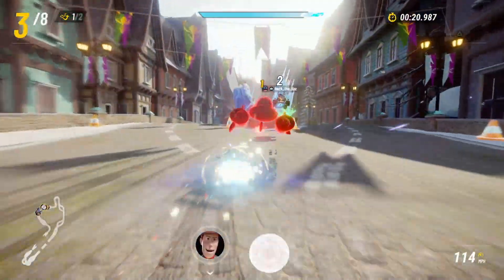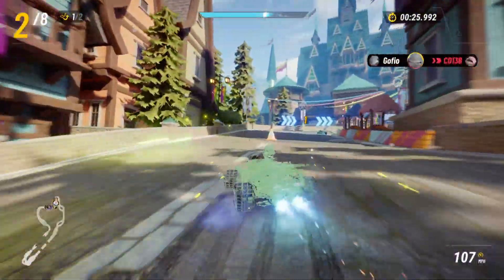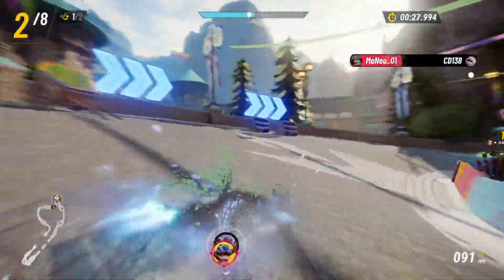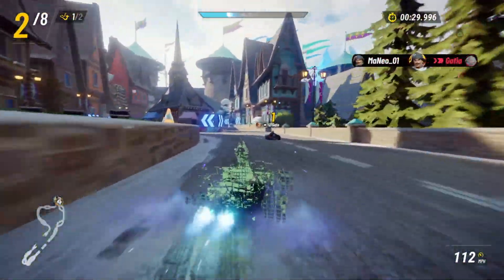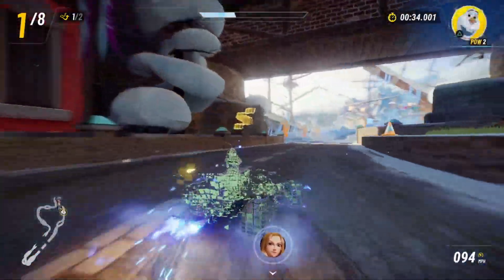The first tip I have for Olaf is when you're using the normal version of his ability, Olaf can aim how he throws the snowballs when you drift in one direction. Try it out — use the ability and start drifting in one direction, and you'll notice that he'll throw the snowballs in the exact same place every time.